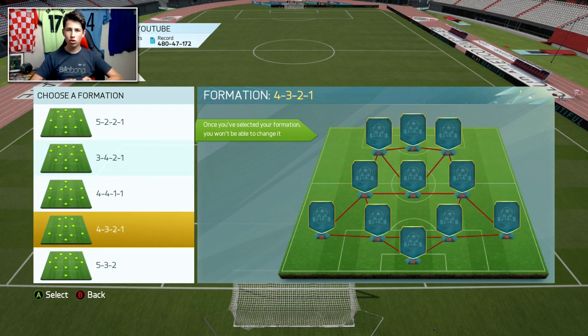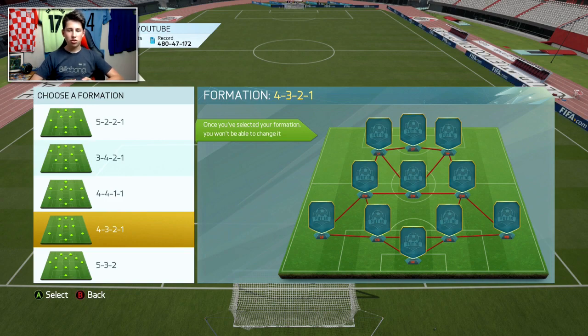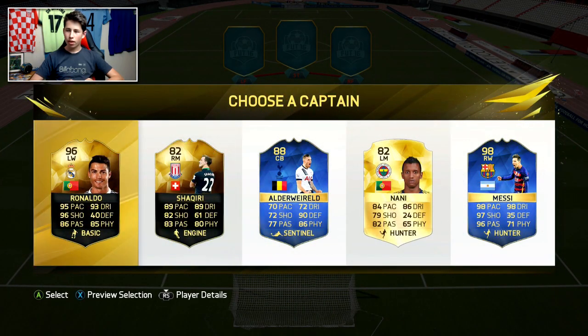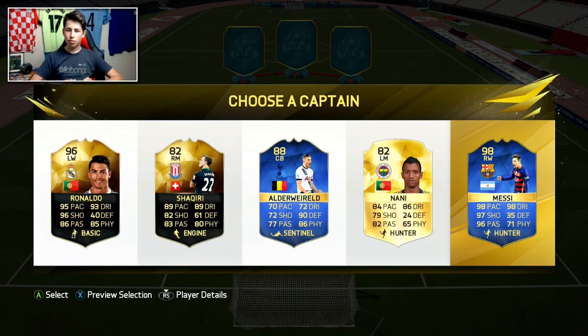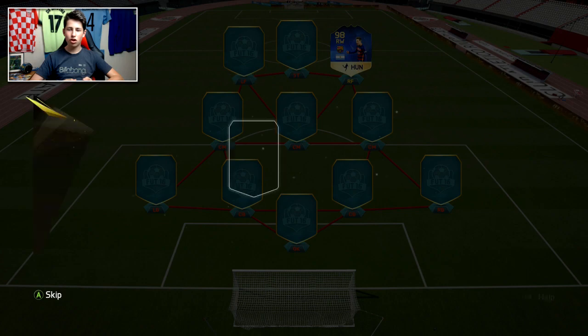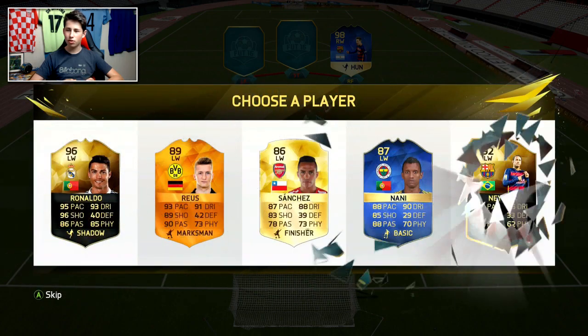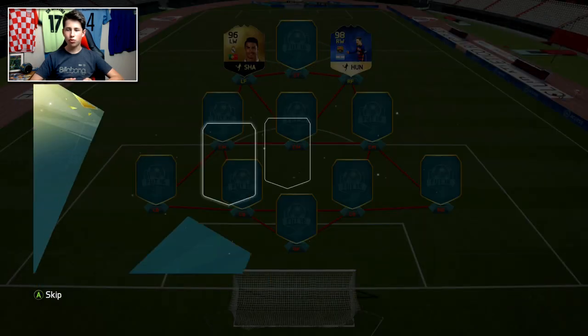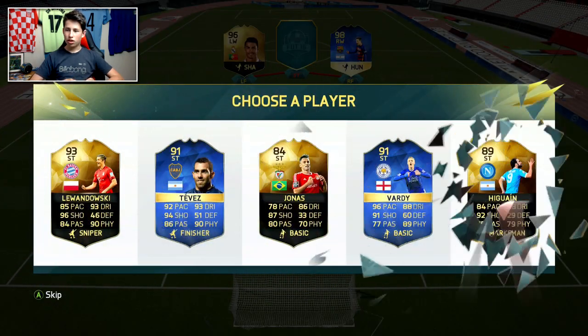We're not going for a 190 and there are a lot of midfielders with these brand new cards, so I'm going to go with this formation — it's also one of the best on the game. For the captain choice, we're going to take the 98 Messi. Going straight into the team, hopefully this is Ronaldo — it is! It's the 96 Ronaldo and I'm going to take him.